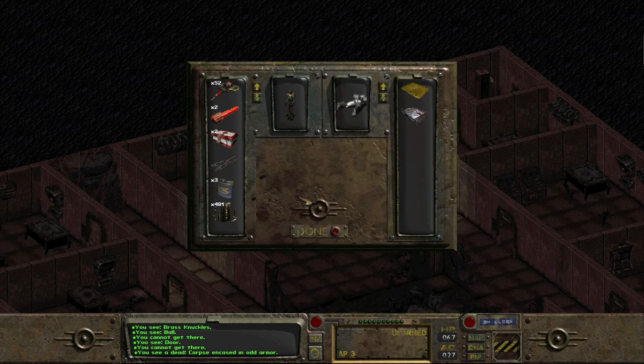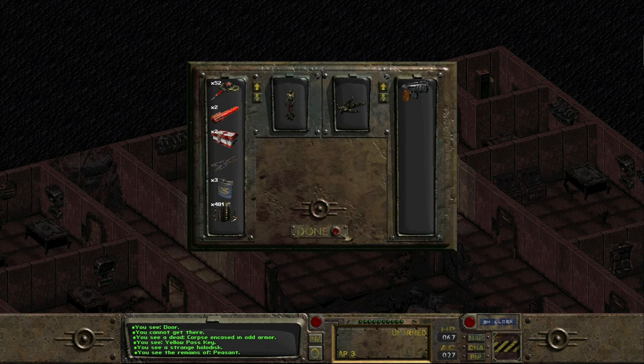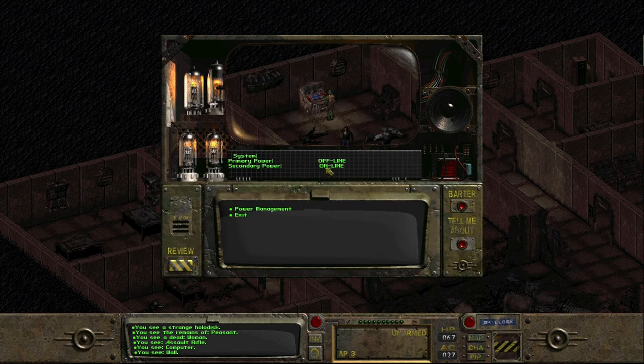We take some brass knuckles just in case Ian wants them. We come across a corpse encased in odd armor - we know it's a member of the Brotherhood in their power armor. They've got a yellow pass key and some kind of hollow disc, so we strip that from him. There's a pistol and assault rifle but we've already got those. There's a functioning computer but the primary power is offline, so we get ready to leave.